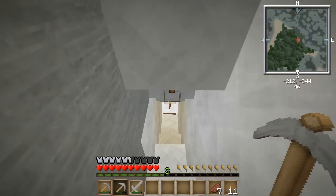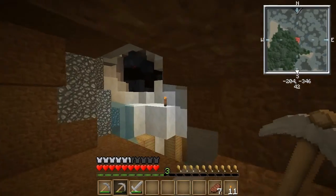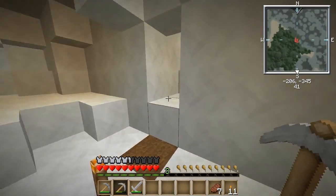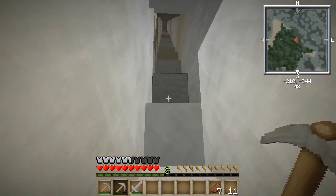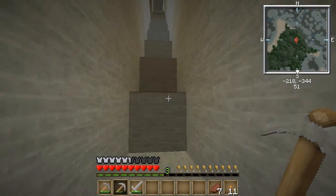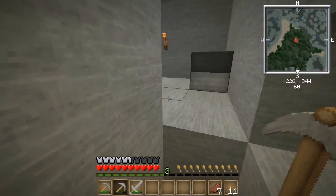So let me see what's down here — I have not even peeked down here. I actually probably want more torches. I'm going to go grab some wood, so once I find some coal I'll be able to make some more torches.